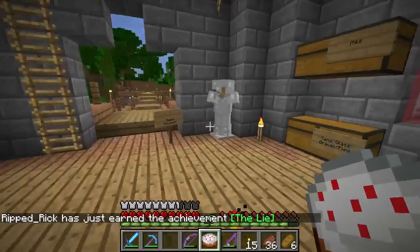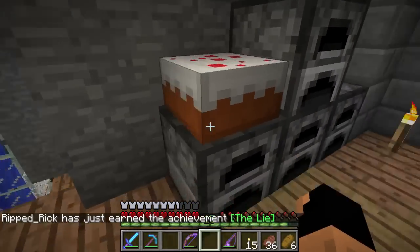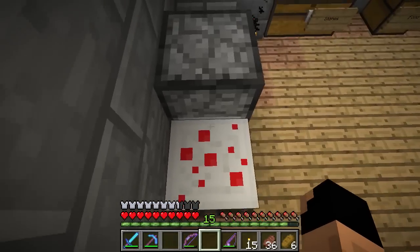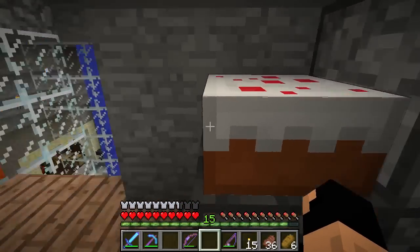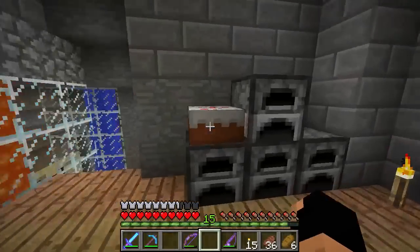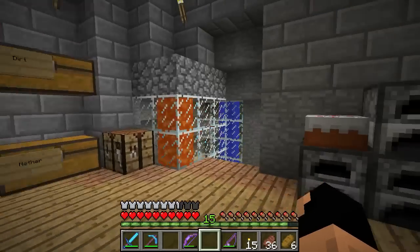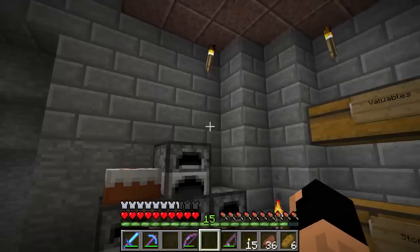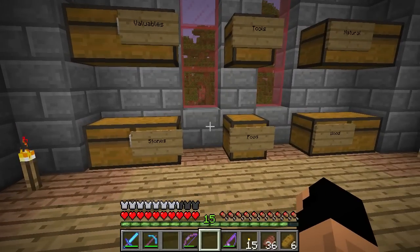Let's lay down this cake on top of the oven, since that seems like an appropriate place. As you can see it counts as half a block so you can walk right up. There's an interesting thing about cake — I'll let my hunger go down as we work and show you more about it then. There's one more thing I wanted to make, something I've never personally made in vanilla Minecraft because it was just added in 1.8.